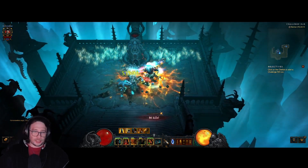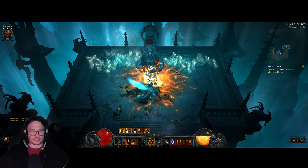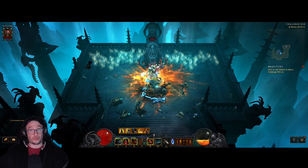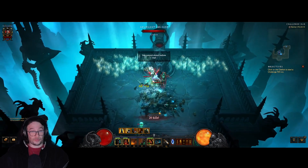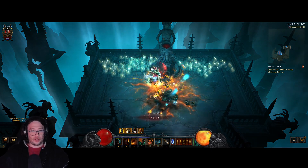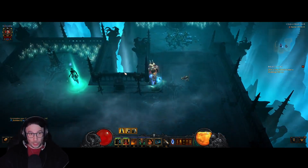So: leap, keep your Warcry up, activate Battle Rage for the entirety of the rift, leap to get your Fury full, use Seismic Slam when full, and use Wrath of the Berserker when at an Elite. Be aware that Wrath of the Berserker will be on cooldown when you come across other Elites, so you need to be either very swift or very lucky. Use Frenzy to keep your Fury up, Seismic Slam to kill what's around you, and Wrath of the Berserker only on Elites.